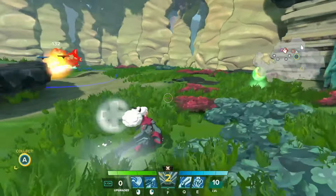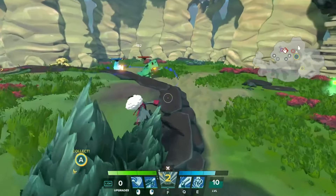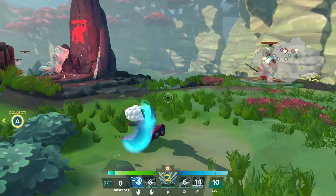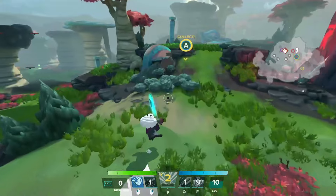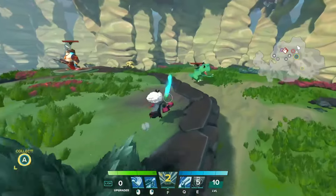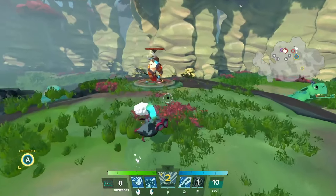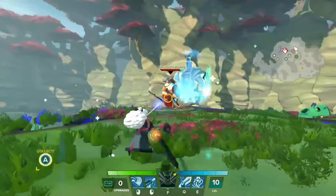And if we take some damage — we won't show that. But if we hit E, we recall them. Everything here goes on cooldown and we gain a shield based on how much health our guy had when he was recalled. So that's pretty big.